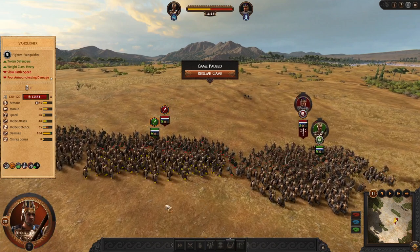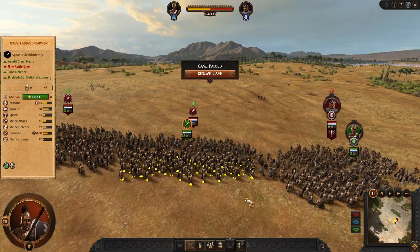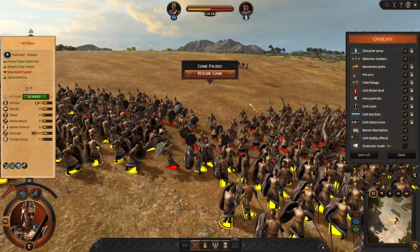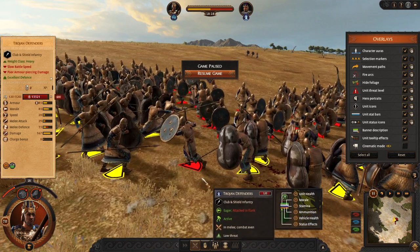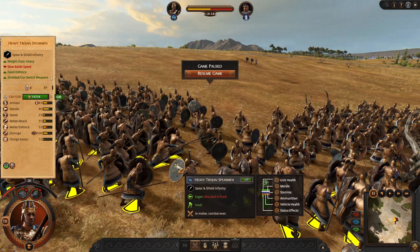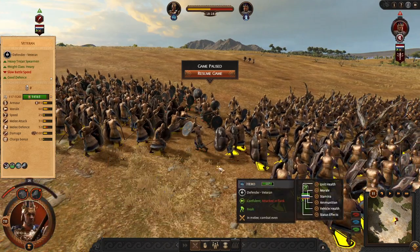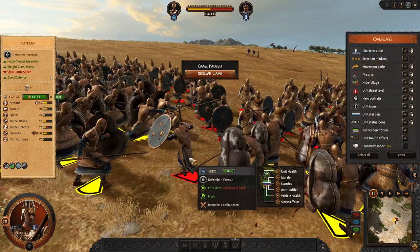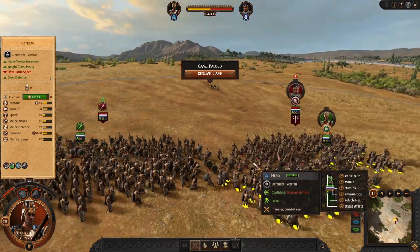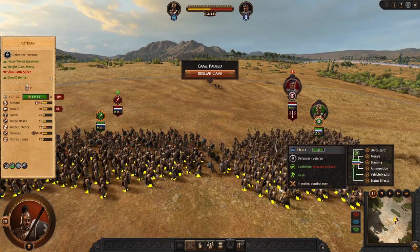But I don't have units on the side or even here. Let me zoom in closer. Do you see this little dude? One dude between our two Heavy Trojan Spearmen? This one Trojan defender is making both of our frontline units be flanked.